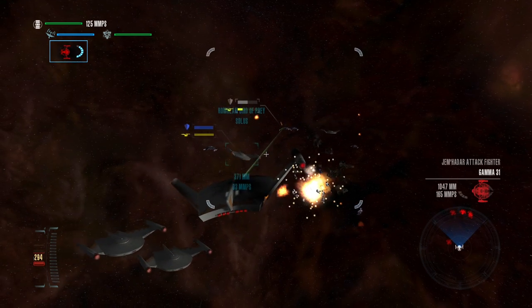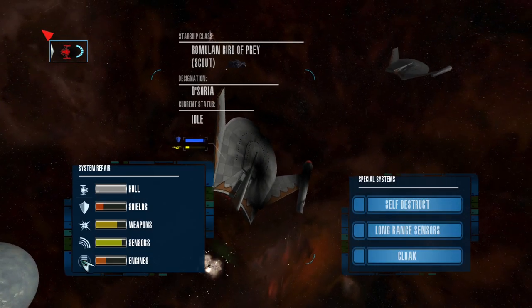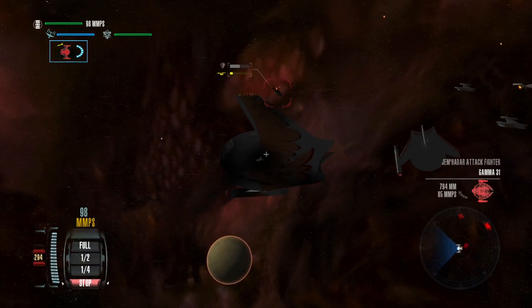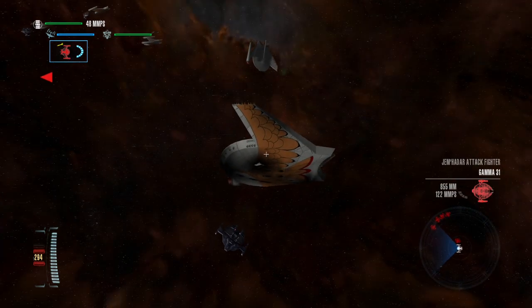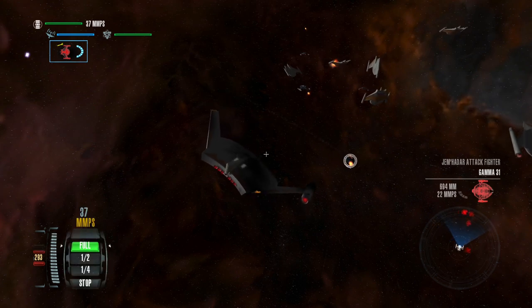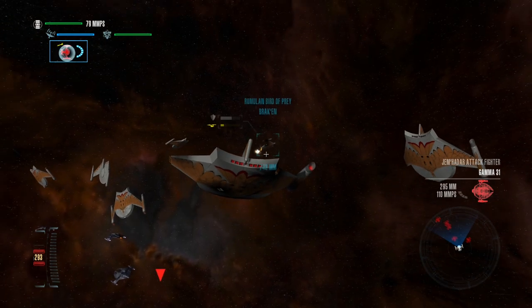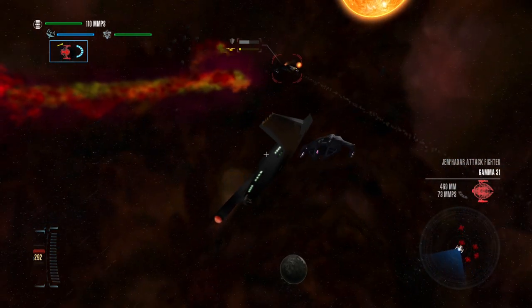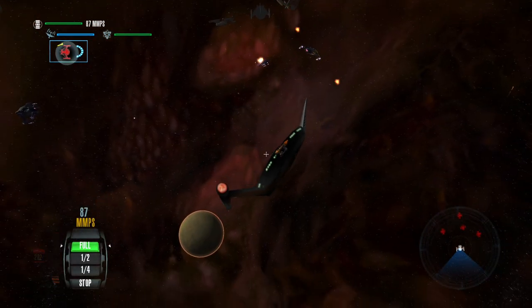Two torpedoes out — one of them is going to connect. Let's try to repair our hull. Something's exploding — another Jem'Hadar ship down. You know, we might just win this. Direct hit to enemy sensors — they're really having a bad time. One more hit to the target. Destroyed.